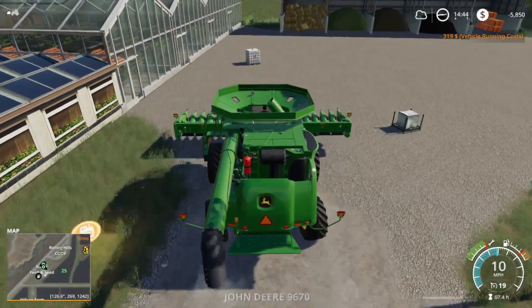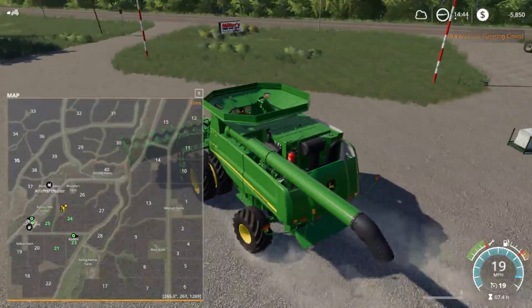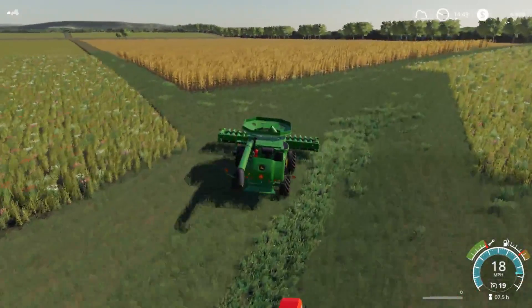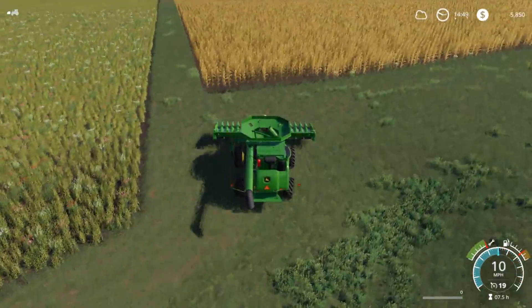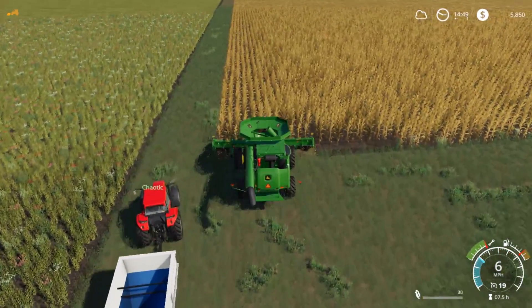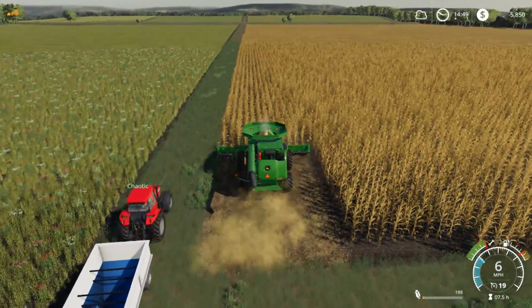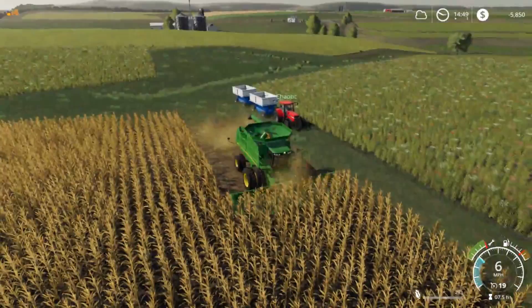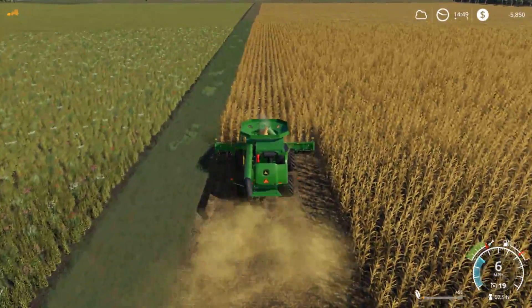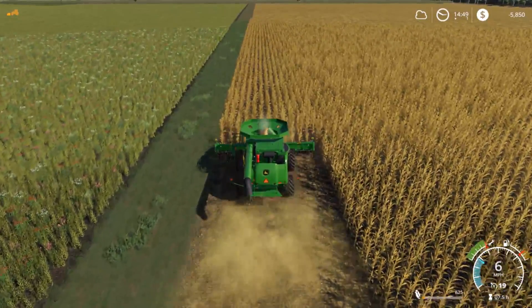We'll put that up and take it to field seven, all the way down over there, and start picking a little corn. Rolling up on field number seven — kick the machine on, pick a little corn. We're going to get this field of corn picked and bring in a little bit of extra money. We went ahead and cut across their grass strip there, like we did with the planter. Hope you guys enjoyed the video — if you did, hit that like button and we'll see you all hopefully tomorrow.